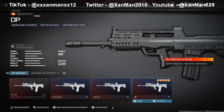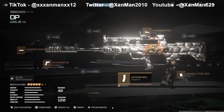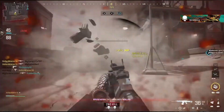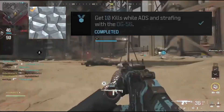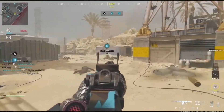For the next weapon, the DG-56: for the muzzle, Shadow Strike Suppressor; for the underbarrel, DR-6 Handstop; for the magazine, 40 round mag; for the rear grip, Varanus Steady Grip; and for the optic, Slate Reflector or Mark III Reflector. The Forged Camo challenge is get 10 kills while ADS and strafing with the DG-56 - just be behind a head glitch and pre-aim doors or hallways while strafing. This should be pretty easy.